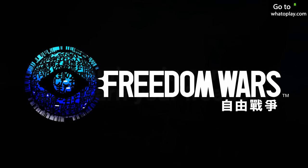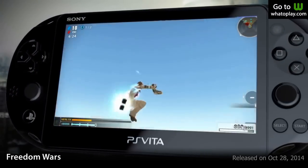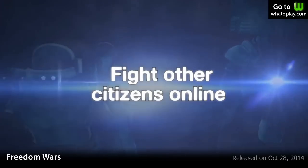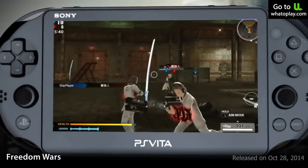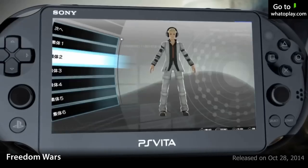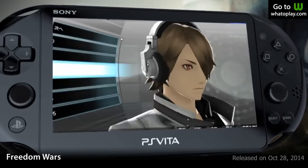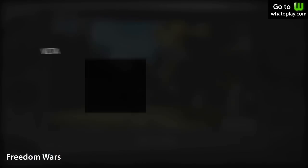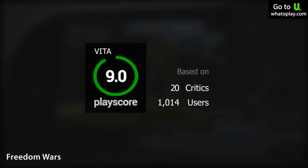Number 8 is Freedom Wars. Fight for your freedom in this Attack on Titan-like action RPG. Battle giant mechanized creatures called abductors and save civilians captured by them. What's good about this game is its good variety of melee and ranged weaponry, its satisfying multiplayer experience, and the unique thorn mechanic where you could grapple towards anything or hold something in place. A game that has fans begging for a sequel. It has a PlayScore of 9.